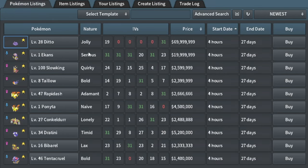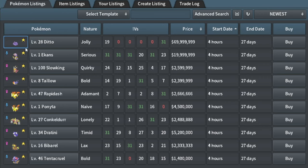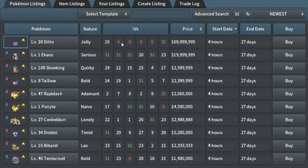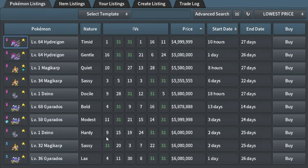I'm just looking through these shinies. Look at this Ditto right here — it's a 4 by 0 Shiny Ditto. You know how rare that is? That is so, so rare. It's up for $70 million. That would be like a collector's item right there — a 4 by 0 Shiny on a Ditto. That's insane.